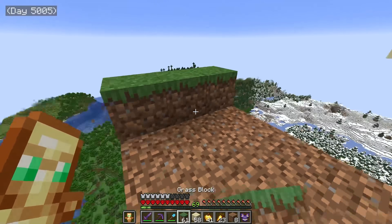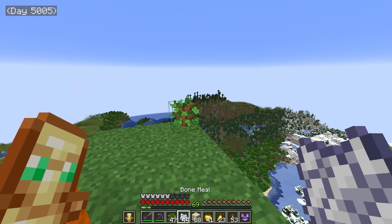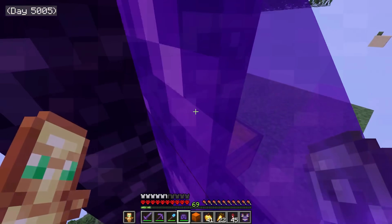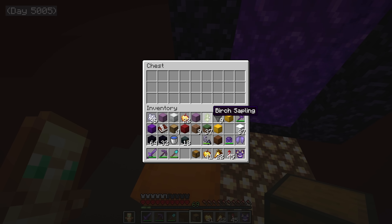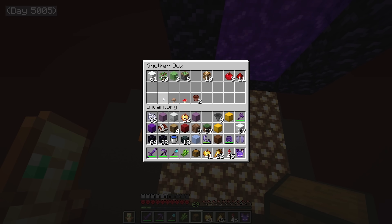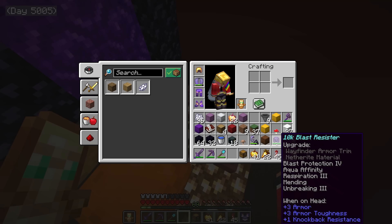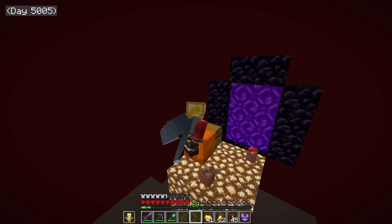Now we just put the grass on top of the main island and then we put the sapling in the corner and grow the tree. So that's our starter island done. Now I just have to put all the essentials on the nether side island. We need a chest here. In that chest we have an ice block, a birch sapling and sugar cane, and then I need the mushrooms but I can't place those so I'm just gonna use flower pots and you guys are not gonna notice.